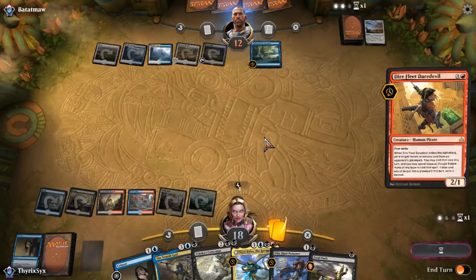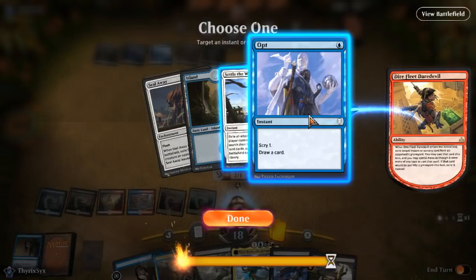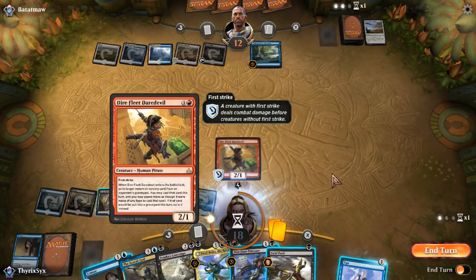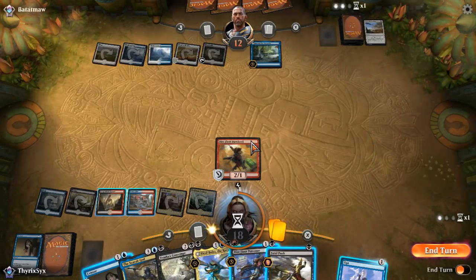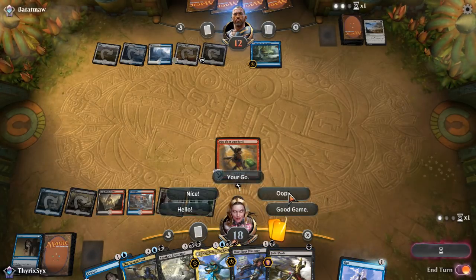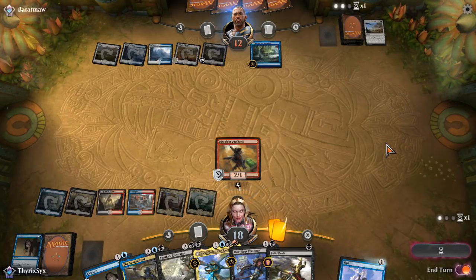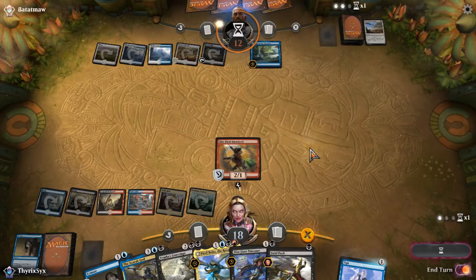I still have Censor available. Cast the Dire Fleet on his Opt please. I could have technically waited, but it doesn't have Flash so you can't actually do anything. Oh, you have to pay for it? Oh, I forgot. Whoops. I'm just going to be like, oops, pretend I messed up. I should read the card. But I can't just let him resolve the Fairy.